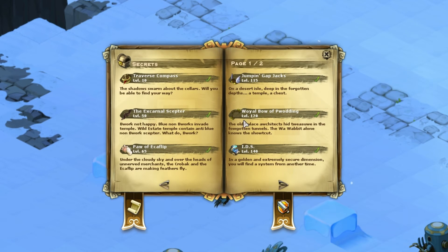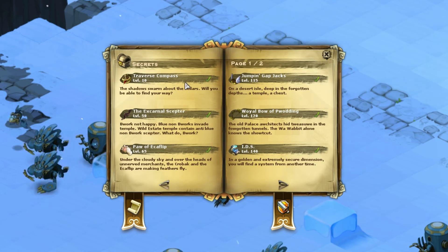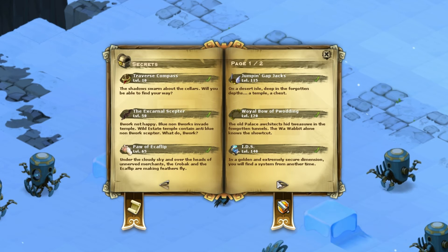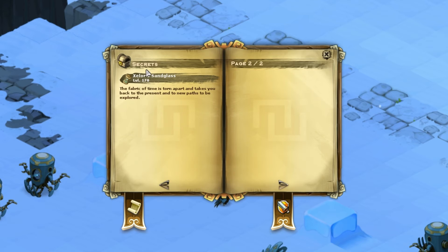Over here you can see the secrets — these are the artifacts, all linked to quests. For example, the traverse compass lets you pass through fog. You get more artifacts as you level up and they allow you to access certain places that have treasures. I don't have the level 171 artifact yet because I'm level 159 — the maximum level cap at the time of this recording is 200.